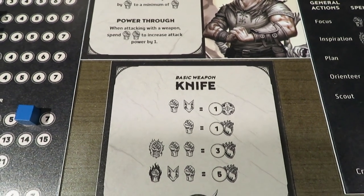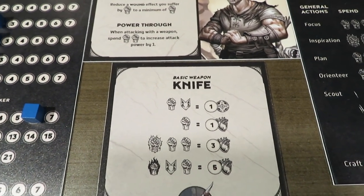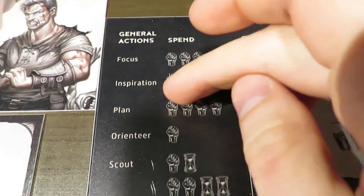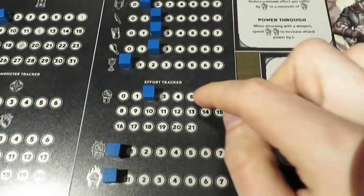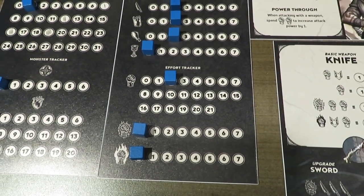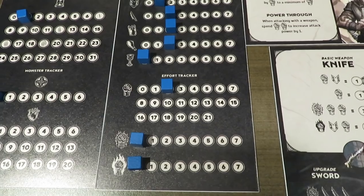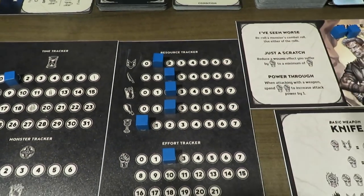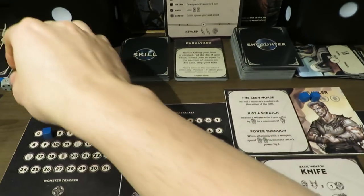We have a basic knife, but we need a small effort as well as a cunning to actually break the goblin's armor. So I'm going to choose to take an action instead of attacking, because we need to get a cunning that I don't have. In order to get cunning, I have to spend four small effort — going from six down to two — which is not good just to get one cunning. So we've pushed our cunning up to one. This is actually really bad because I'm running so low on effort that I could get into a pretty bad situation.